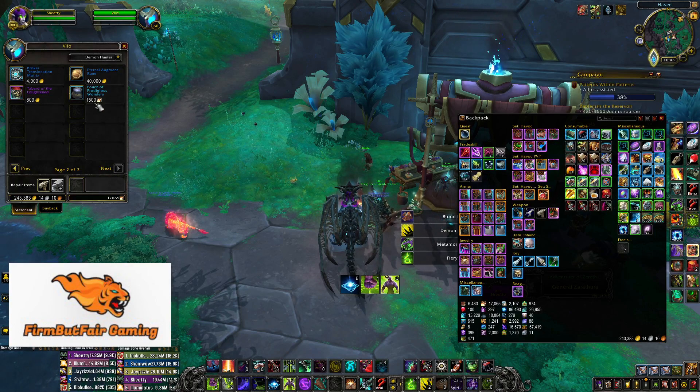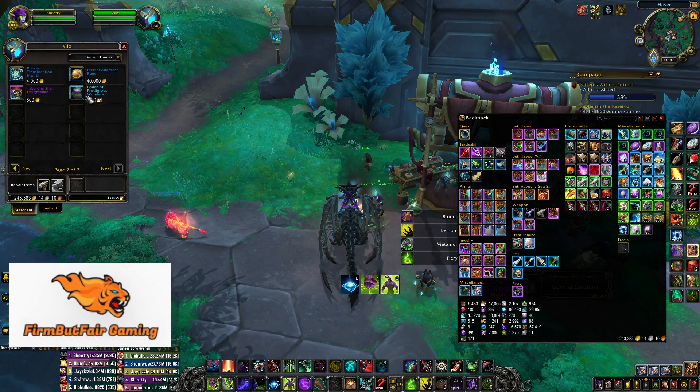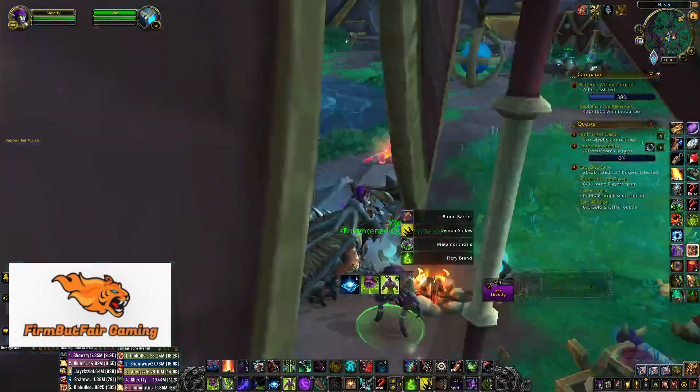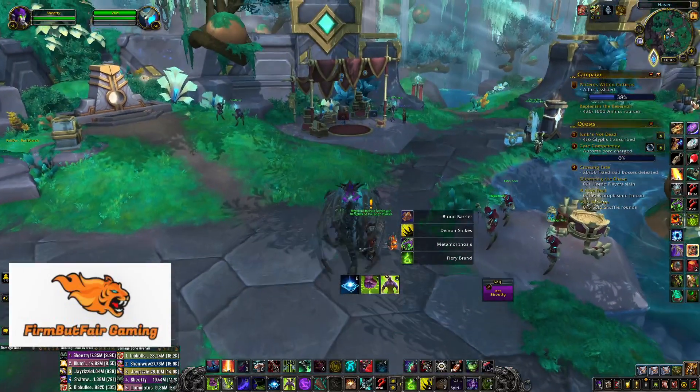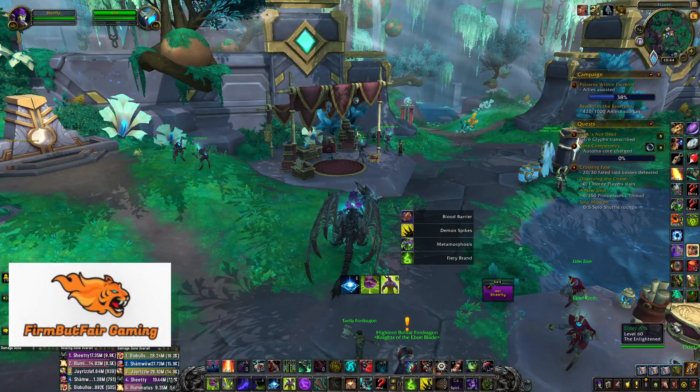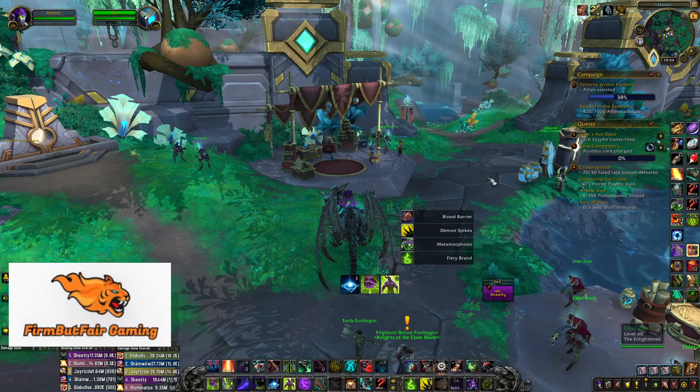Otherwise, you'll need four pouches which cost 6,000 flux, then go to Korthia and swap the boxes for soul ash and soul cinders, depending on what you have more of and what you want to farm.